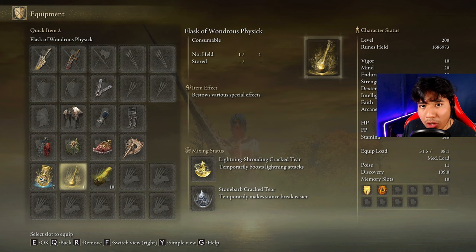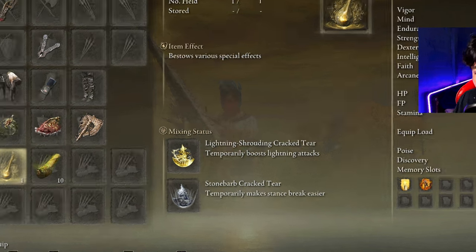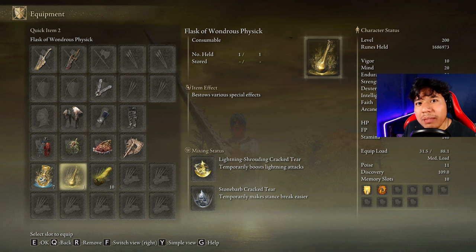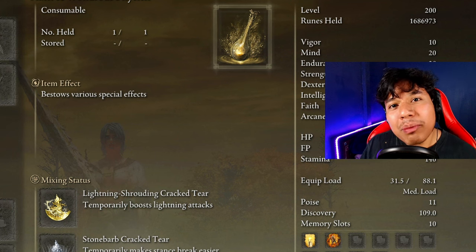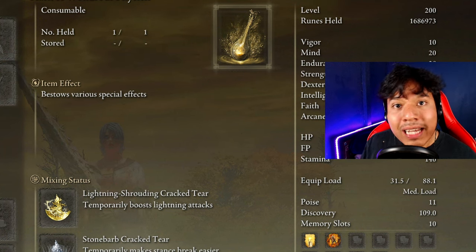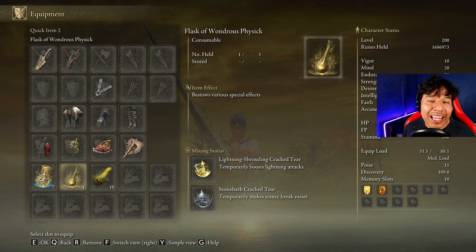For the tearstone you have two options. If you want to go for the Stance Break gameplay, you can go for the Stone Barb tearstone and the Lightning Shrouding tearstone. But honestly, there are so many bosses that are very uncomfortable to play for Stance Break gameplay, and I prefer dealing more damage. So instead of using the Stone Barb tearstone, I will use the Spy tearstone — that way I will be able to deal more damage and feel more comfortable when playing.